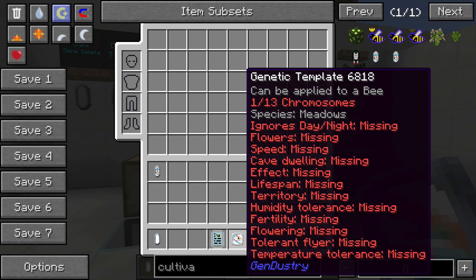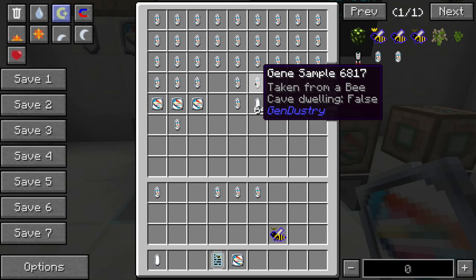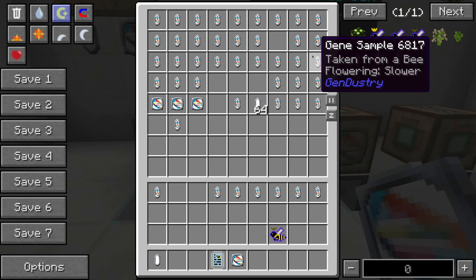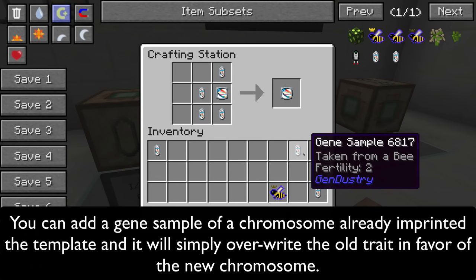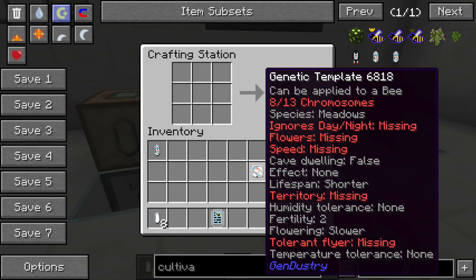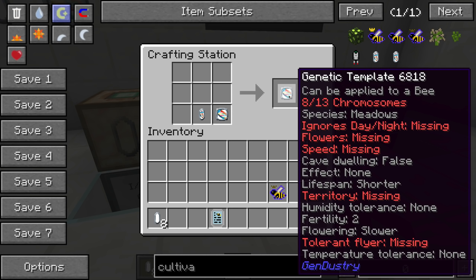You can grab multiple different traits — temperature tolerance, humidity tolerance, cave dwelling, fertility, lifespan, flowering, and more — and add them all to the same template at once. That fills out 8 of 13. Once you have all 13 filled out, the display will say 13 of 13 and turn green, which is required for a future machine.